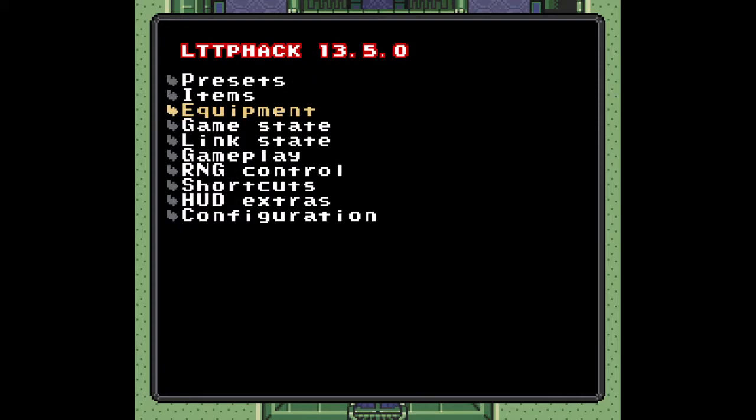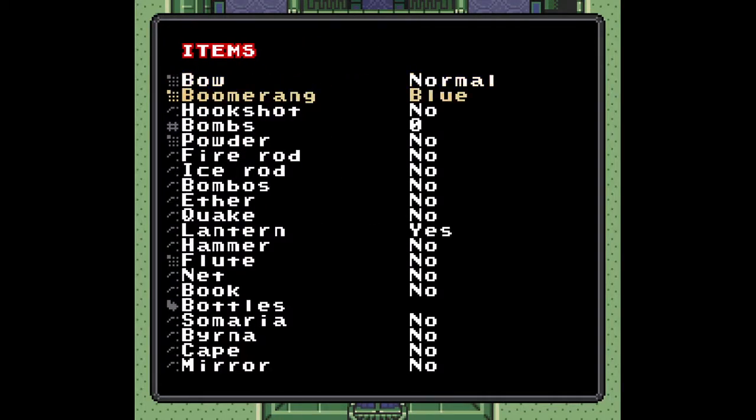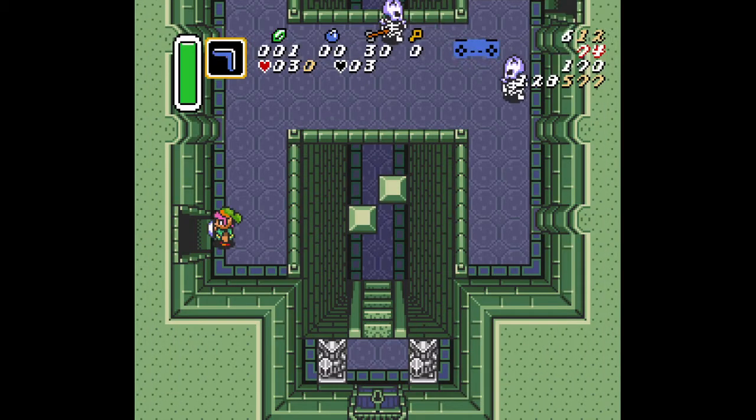For the advanced strategies, we need the master sword, some arrows, the bow, the hookshot, the fire rod, and the ice rod.